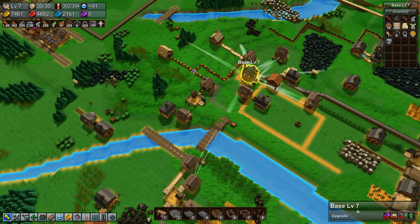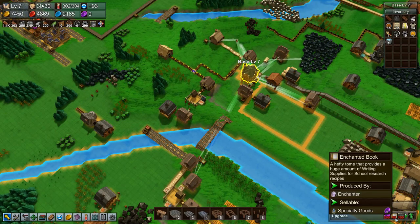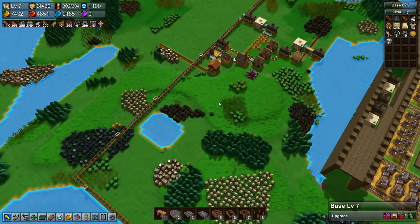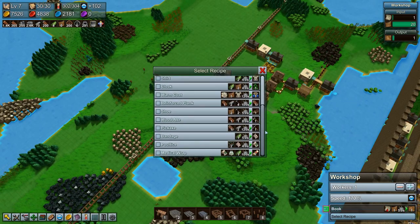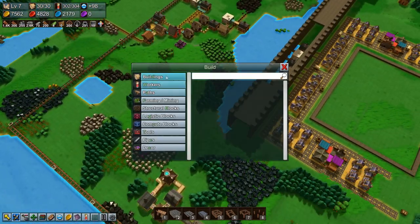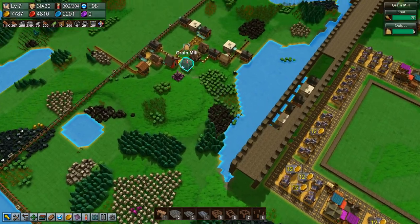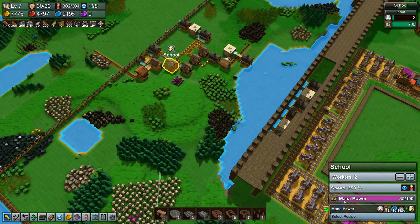It's good that we're getting mana brick, because that means we potentially could upgrade our base relatively soon. Is it a workshop that makes enchanted books? No — it's an enchanter that makes enchanted books, isn't it? Do we have that yet? We do not. I guess we'll unlock that with the mana power as well.